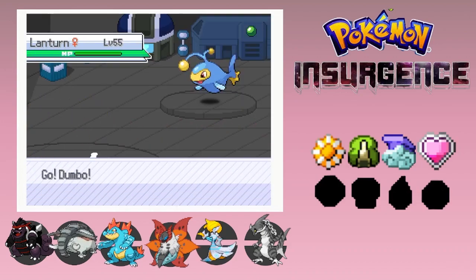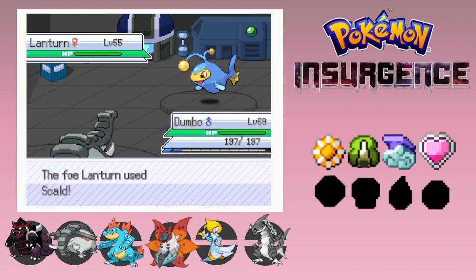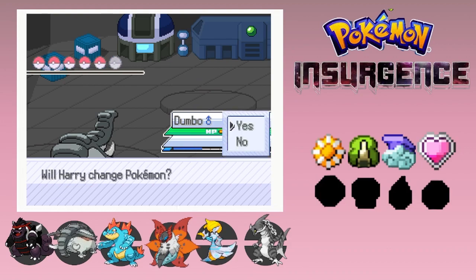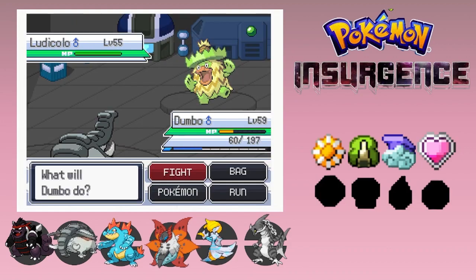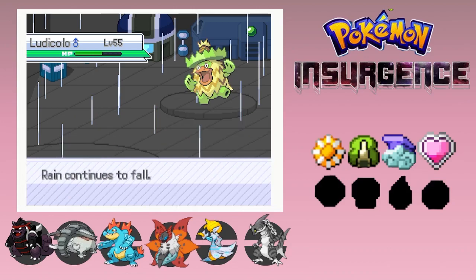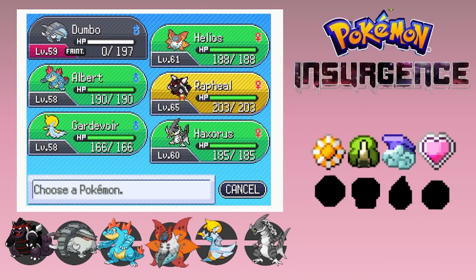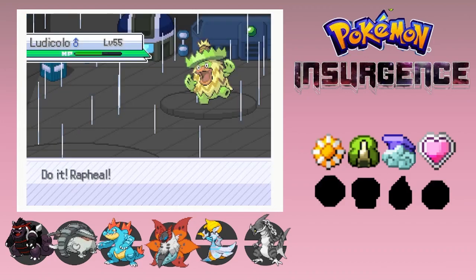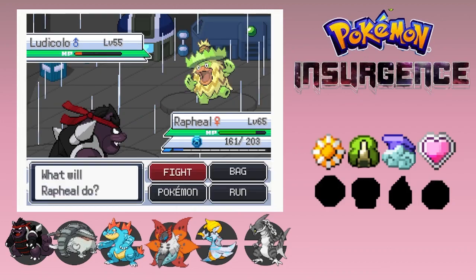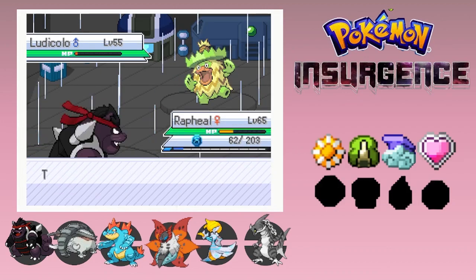Alright, first we're going to start right off with our Dumbo - we one-hit it. Ludicula next. Let's just stay with this so we can hopefully - yes, we get one hit in. That gets about half of it off. We're done with that. Let's go with Raphael - we live that, but it doesn't really do much. We still live. We get past Ludicula.